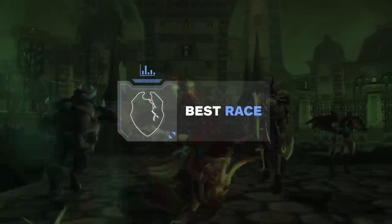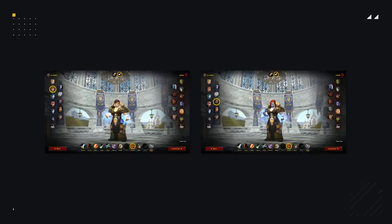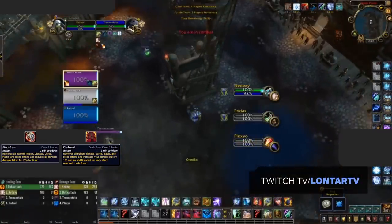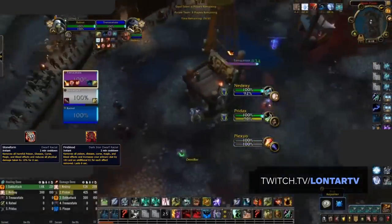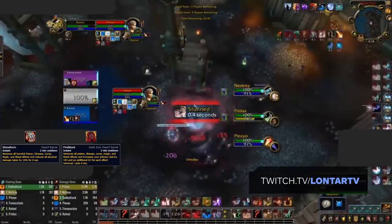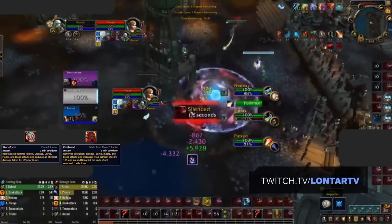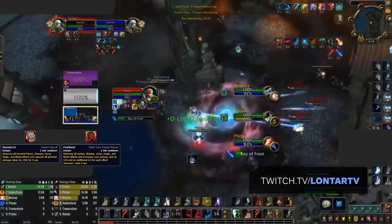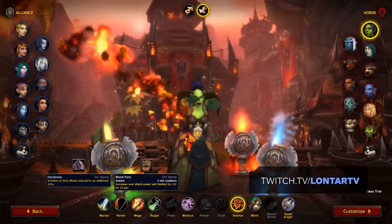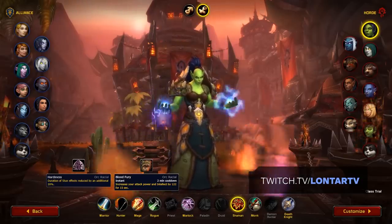Next up, let's take a look at everything you need to get started with your own Resto Shaman, starting with the best races. If you're playing Alliance, you have two competitive options: Dwarf and Dark Iron Dwarf. Both Stoneform and Fireblood provide significantly more benefit in PvP than any of the other Alliance racials, with Stoneform being the more defensive option providing some physical damage reduction, whereas Fireblood increases your intellect, making it the more offensive option. With spells like Mind Games currently in the game, it would be an obvious mistake to play without the Dwarf racial as a Shaman. Horde players will want to stick with Orc for the stun reduction from Hardiness. Coupled with the extra damage from Blood Fury, this makes Orcs hands down the only viable race for Shamans on Horde.